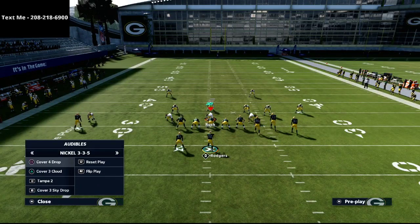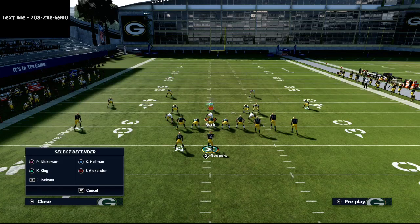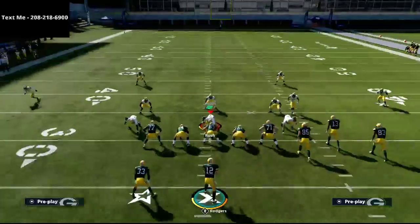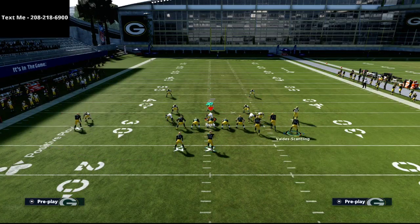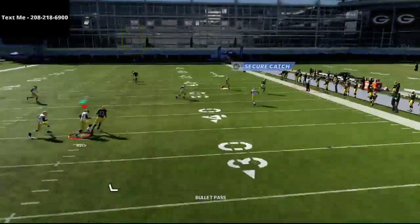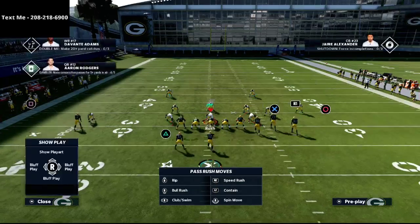The next defensive coverage I want to show you is a quarter flat zone on that side. We're going to shift into basically a Cover 3 style defense — we've got outside thirds over there. Watch how this plays: snap it right here, and the quarter flat also allows this corner route to get wide open. It beats every stock coverage.